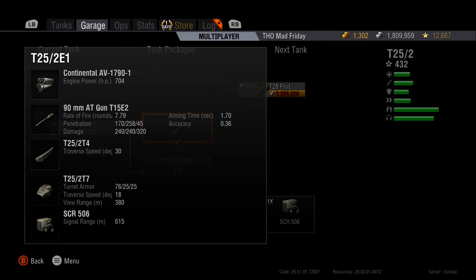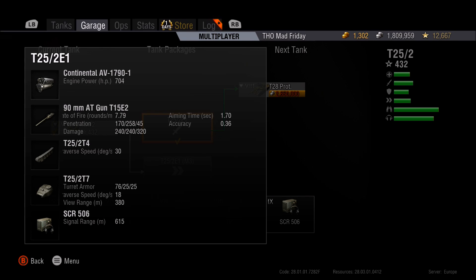Alpha is 240, HE pen is very low at 45 but alpha goes up to 320. Aiming time is excellent at 1.7 seconds — you really don't need any equipment to help with that. Accuracy is fairly good at 0.36. Track traverse is 30 degrees, which is okay but not amazing. View range is 380 and with binos you can spot things at maximum range fairly reliably.